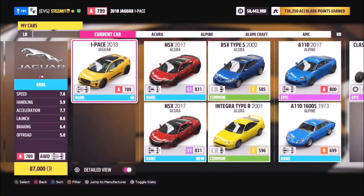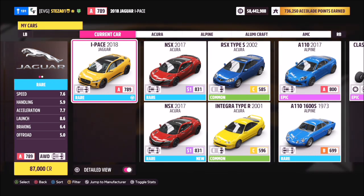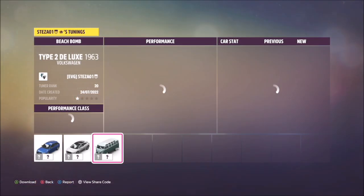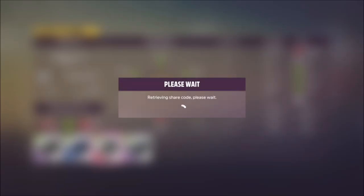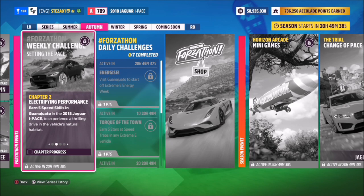This is a 2018 Jaguar I-Pace. It will set you back 87,000 credits from the auto show, or you can win it in this week's Eliminator Challenge in the festival playlist, or purchase it from the auction house. I have created a tune for you to use called Forzathon — the share code is on your screen now — which should help you out with some of the challenges.